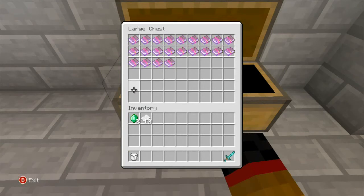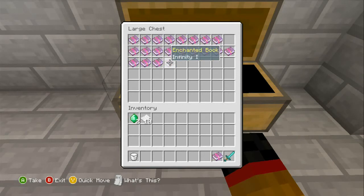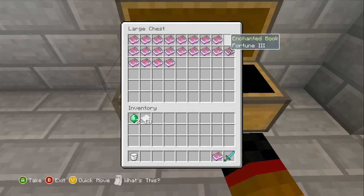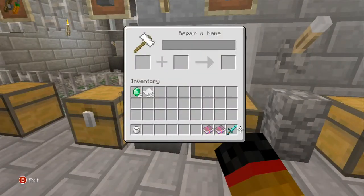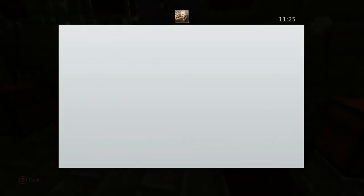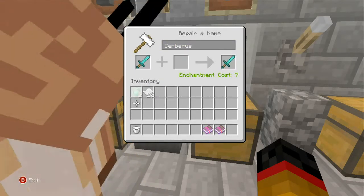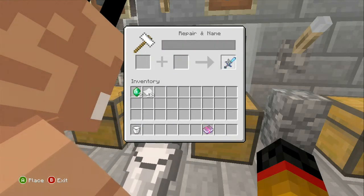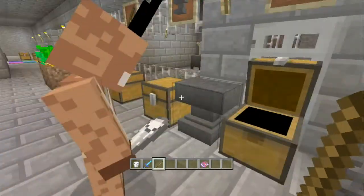The final addition is enchanted books to use with anvils, which is pretty badass because you can literally enchant pretty much anything. So for example, I've got a knockback book here. If we go to the anvil with a diamond sword, we can name it 'Cerberus' and add Sharpness 5 to it — that is awesome.